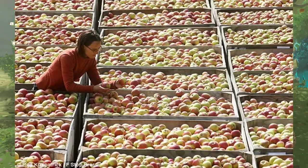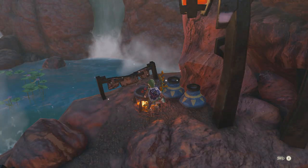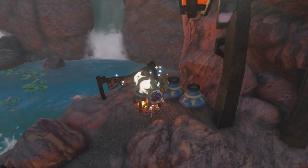144 apples — good god, how does Link fit this in his pocket? We need these apples because we are going to do a whole lot of cooking and a whole lot of selling. Cooking 5 apples gives you a simmered fruit meal that is worth 27 rupees.